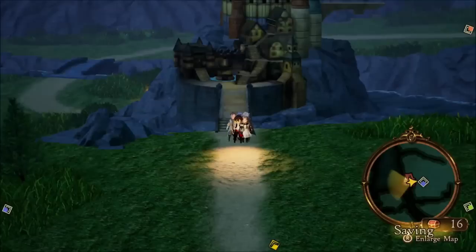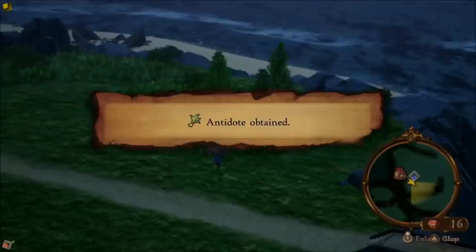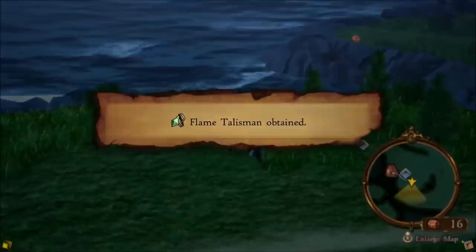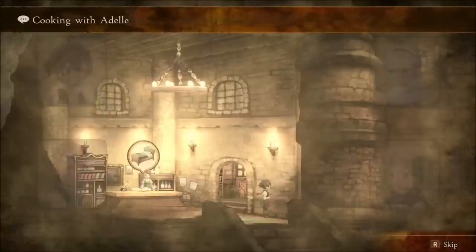I am a sucker for a good world map. Give me a map full of treasures, characters wandering around, and secrets to find, and I'm a happy man! While you're out and about, you can slash your sword to get an advantage in an enemy encounter, as well as find minor treasures hidden in the tall grass. Also, as you continue your journey and enter new areas, more party chat will be added.